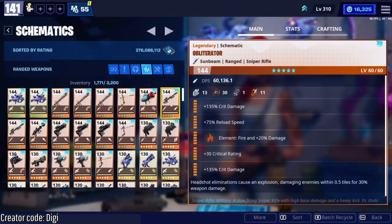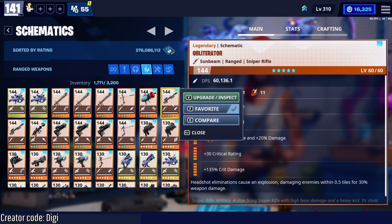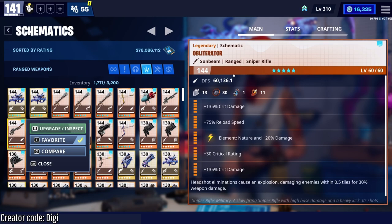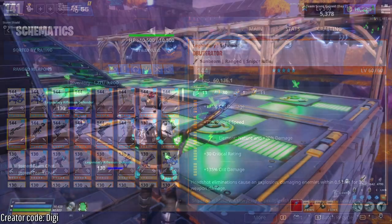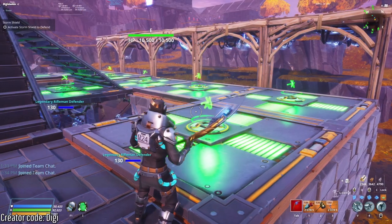Some people might argue that the Obliterator is better for defenders, but I don't think so. I do like the Obliterator sometimes when I'm being lazy with base design, like running the 160s, and I've even supercharged a couple copies for fire and nature. But it's just not as good as the Bundle Bus for things like Frost Knight and Survive the Horde, where your base design really matters.